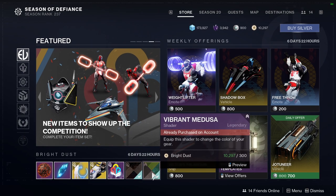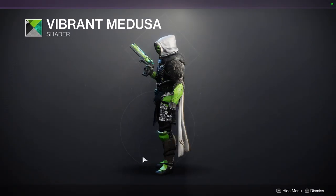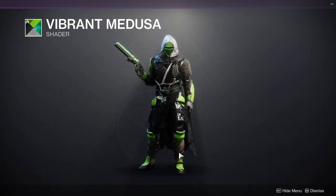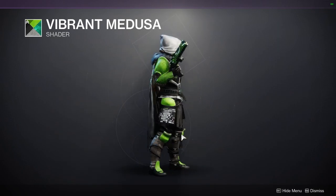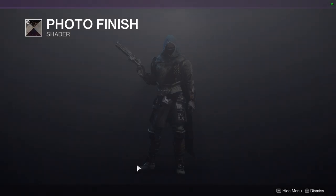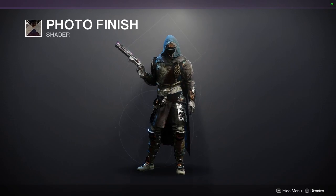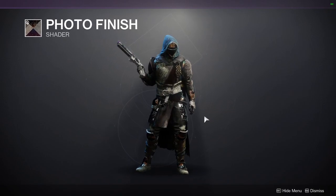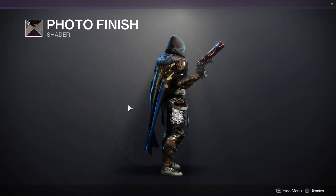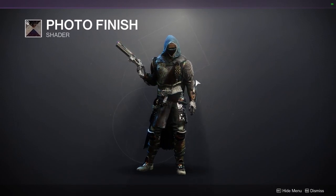We're going to start with the stuff you can get for Bright Dust. First up is Vibrant Medusa — it's a pretty good shader. I've used it for the Eternal Warrior ornament on Titans because it's super green. We have Photo Finish, which is funny considering it was selling last week. I picked this up because I don't have a glow on my Hunter right now. It's the one where the RGB glow changes. I'll showcase this on Monday before the reset.